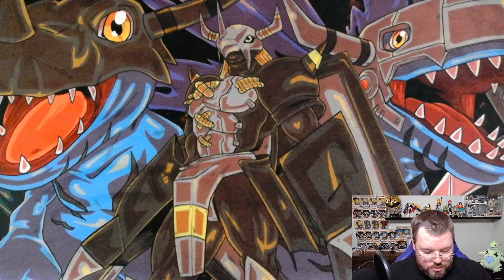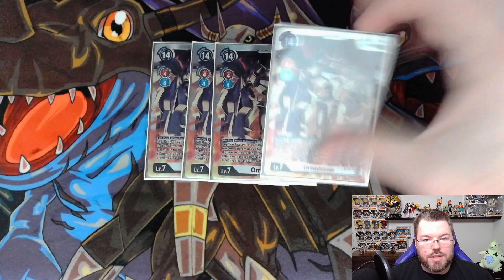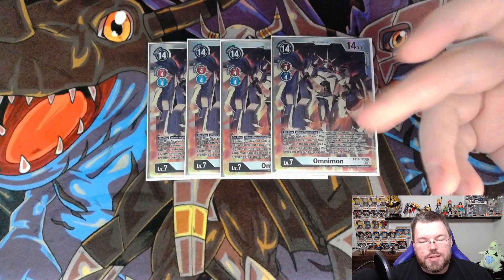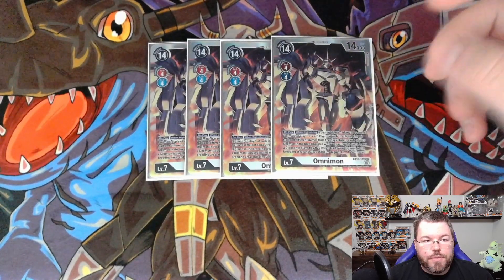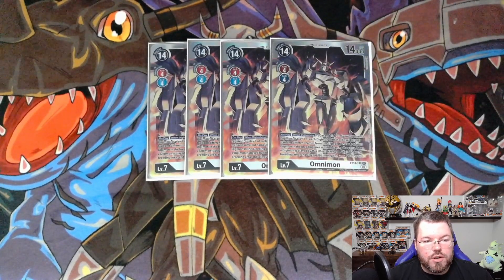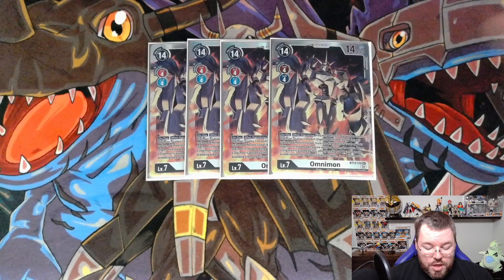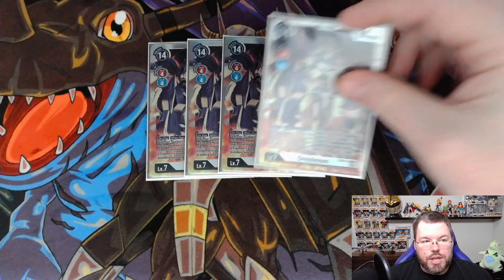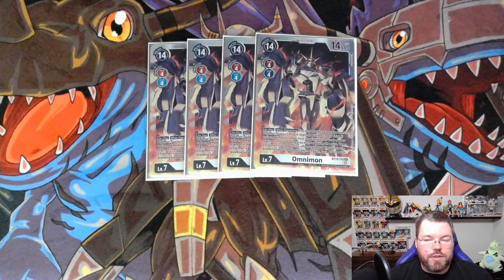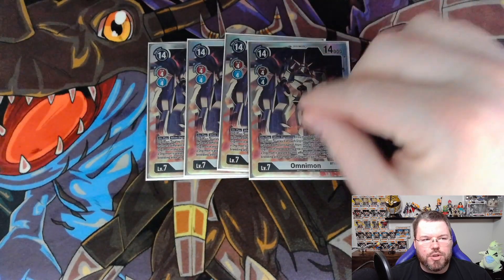On to the win button of the deck, we are of course playing 4 Omnimons. This is how you kill people — the OTK win button whenever you see it. The effect is on play slash when Digivolving: you can delete one of your opponent's Digimon, or you can play Digimon with Royal Knight traits and different names from the Digivolution cards of a Digimon in your breeding area. If you do, trash the Digimon in your breeding area and everything gains rush for the turn. That rush effect actually includes things you play before him and things you play after him — it's a blanket effect on your entire field, so some people aren't aware of that.